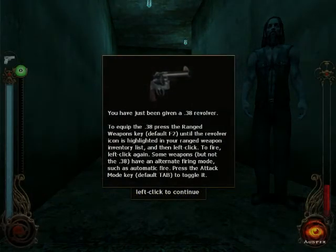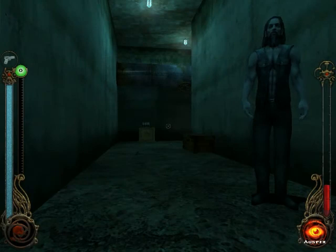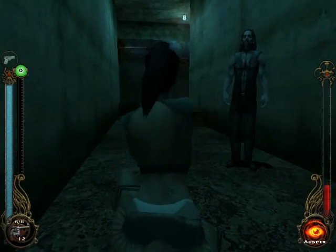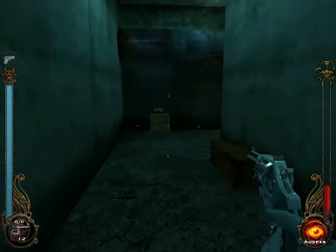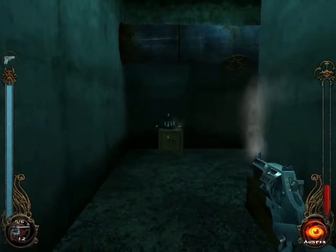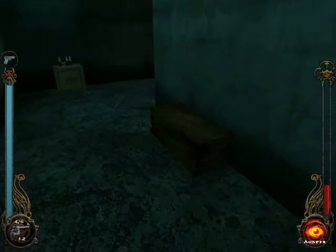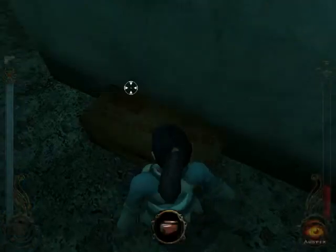You have been given a .38 revolver. Hit F2 — Range Combat is a combination of Perception and Firearms. You hit F2 and then you have your gun. You have to hit Z to go first person so you can aim better. He wants you to shoot these bottles — as you can see, it has no aiming whatsoever. The game is unbalanced. Look, ammo — take some ammo!